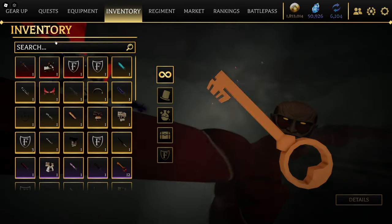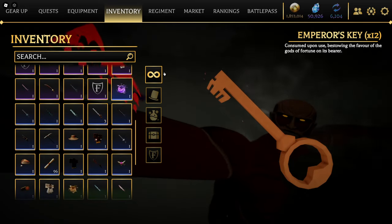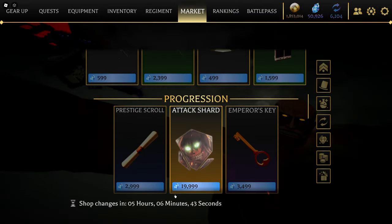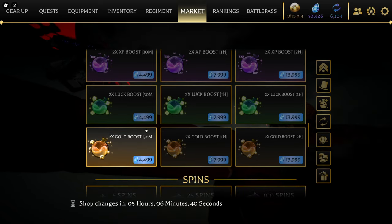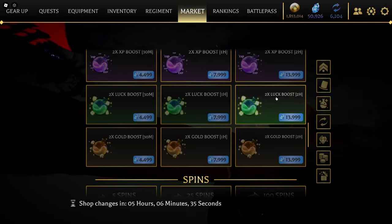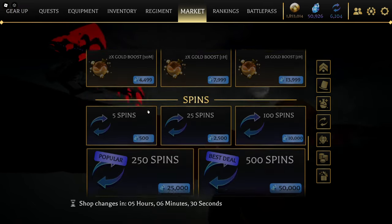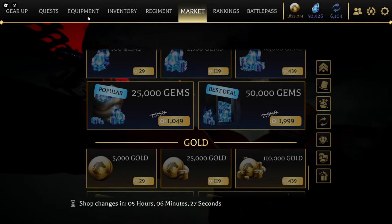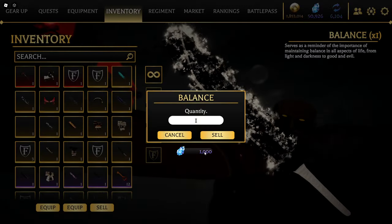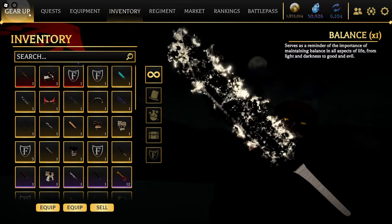Another thing is running luck boosts — you always want to run some luck boosts depending on how many you have. The cheapest luck boost you can get is 4,000 gems, going all the way up to basically 14,000 gems, and you get two hours, which is not bad. You can also earn gems within the game — if you do raids and get equipment like this, you can sell it for like 1,000 gems, which is not bad. You just got to get lucky.